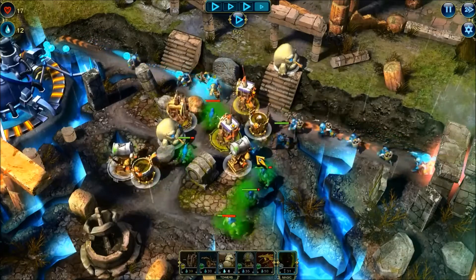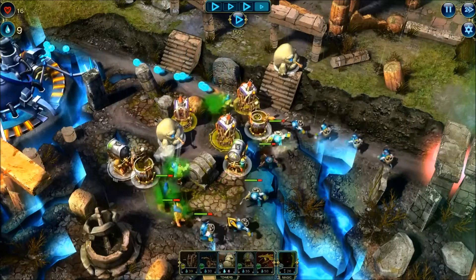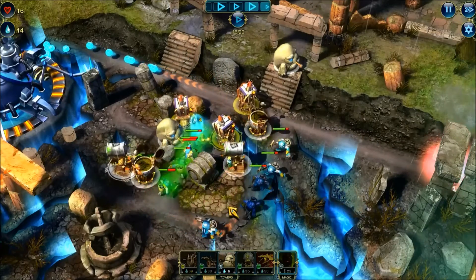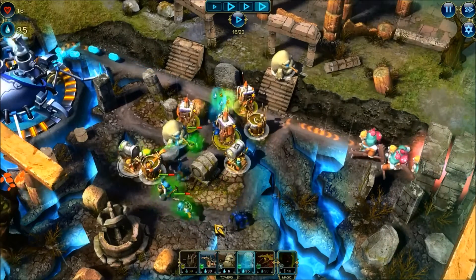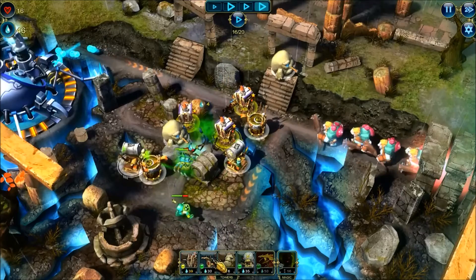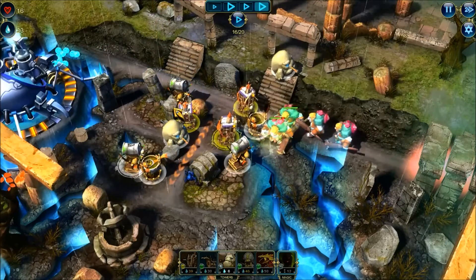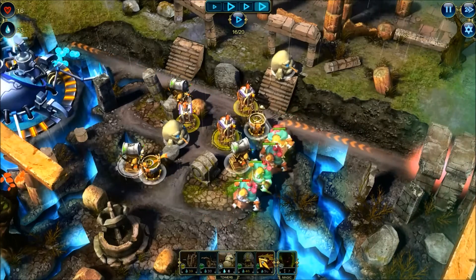I don't have to do it perfect — this is more to show how the game works. It does get stressful because all these little guys are running at you so quickly, and it's hard to gauge which tower to use. Should I get another poison tower? Should I build this flame tower right here? I'm freaking out.